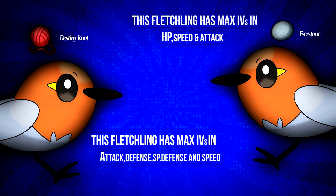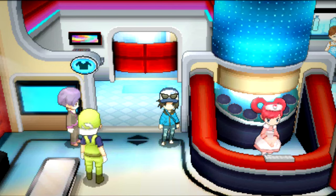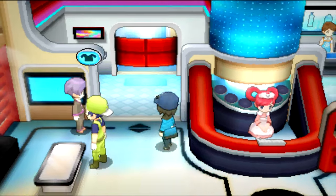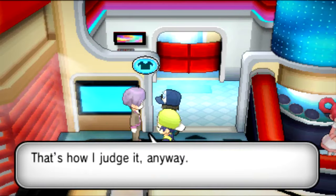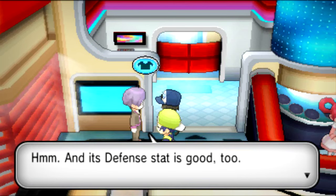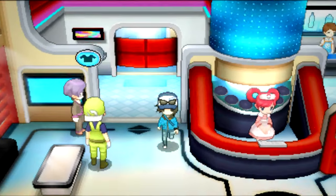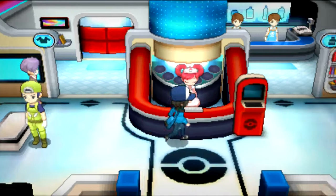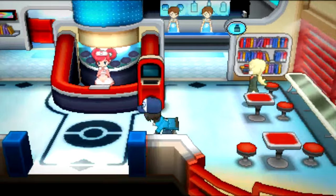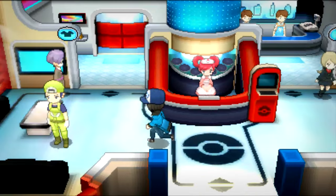I'm back, and after doing this process for about 3 hours and hatching more than 50 eggs, I have finally got a Fletchling with 5 Max IVs. It has Max IVs in HP, Attack, Defense, Special Defense, and Speed. This is what we call a flawless Pokemon — one with 4-5 Max IVs in the stats it uses most. If you have any doubts about this section, make sure to read the description which has very clear instructions.